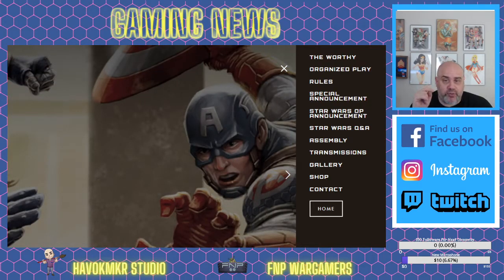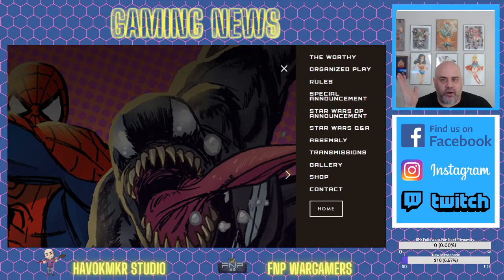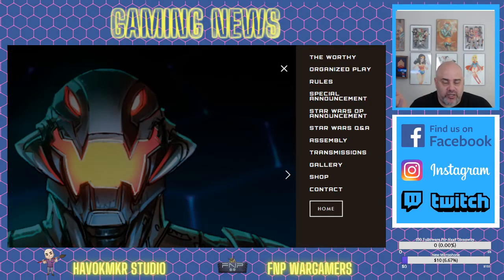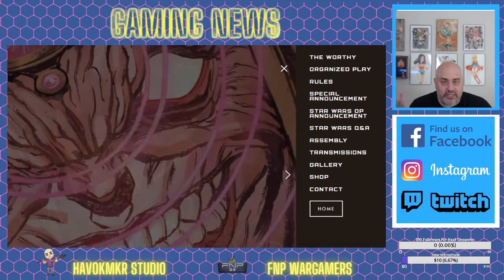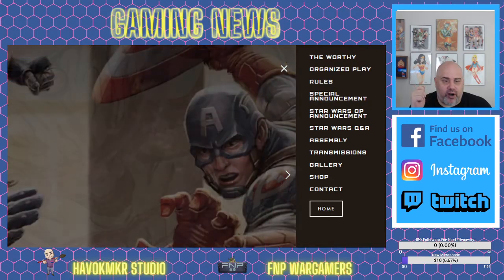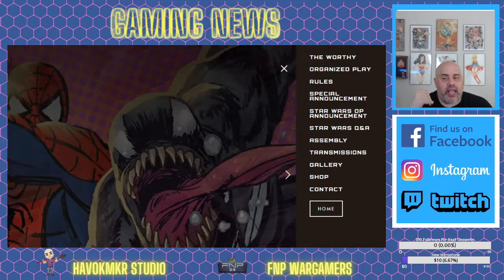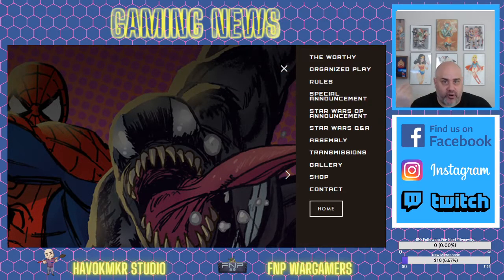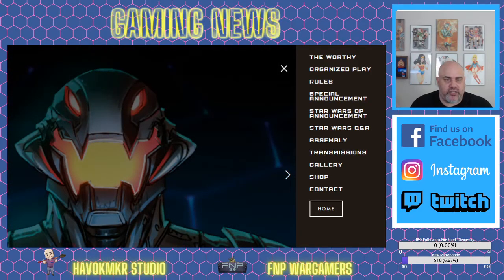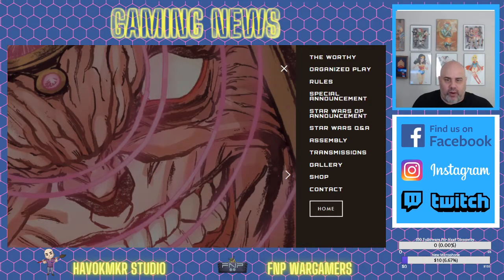You don't have to buy any sourcebooks, rulebooks, codexes, or army books — nothing like that. Every time you buy a character or set of characters, it comes with the miniature itself, which you do have to assemble. It also comes with their character cards that have all the information to play that character, extra action cards, and maybe even some tokens — like Dr. Strange or Mr. Sinister — to represent special abilities.